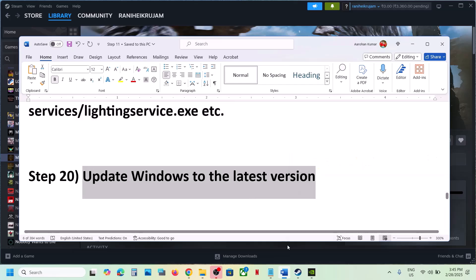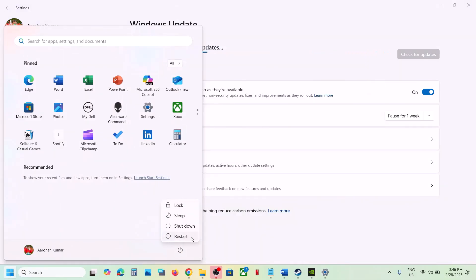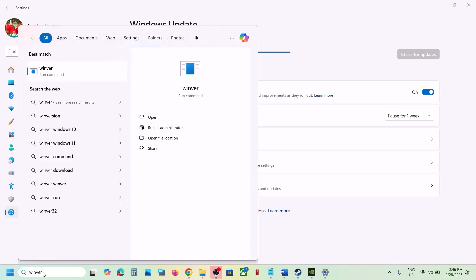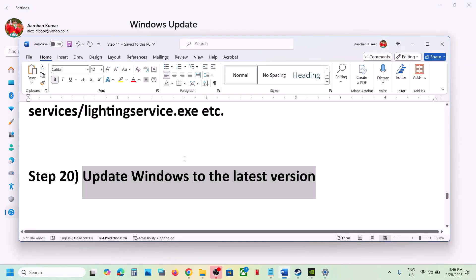Update Windows to the latest version — do not ignore this step. Go to Windows Update (or Update & Security in Windows 10) and click Check for Updates. Once all updates are installed, restart your computer and launch the game. For Windows 11, make sure you are on version 24H2.